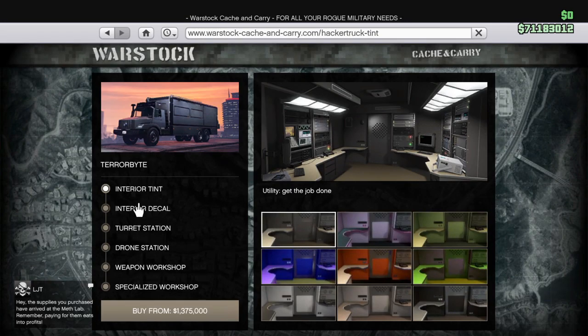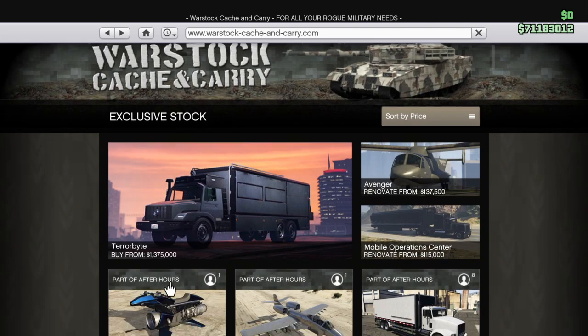First is the Terabyte — it's a truck, the new truck that came out just today. It has a couple of interior features: a drone station, a drone turret, a weaponized workshop, and a specialized workshop. It's basically the new MOC, which is pretty cool. You can buy it for 1.3 million.